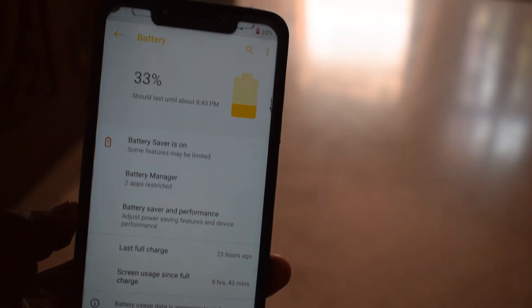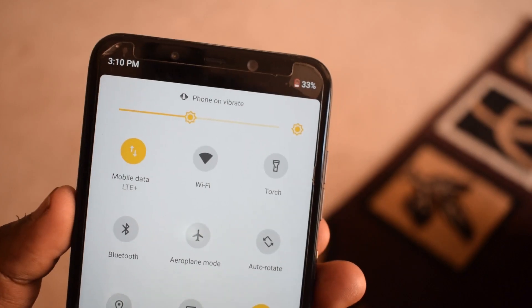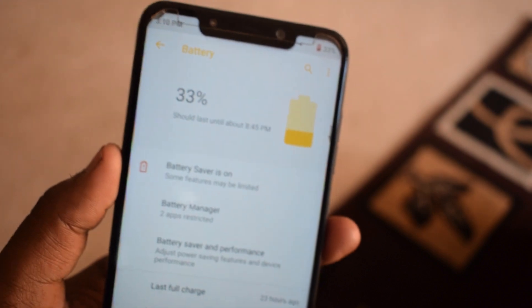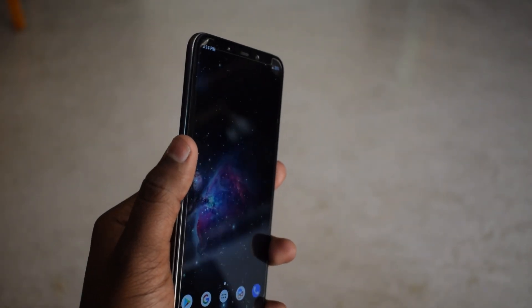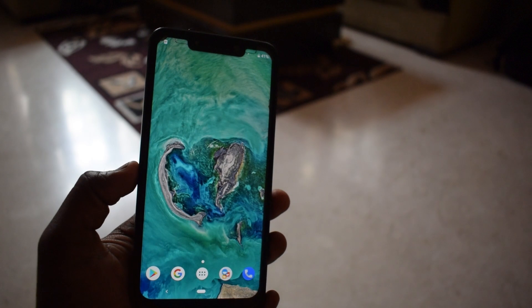For a custom ROM, the battery life is really good. You get roughly around six to seven hours of heavy usage, and if you're not doing heavy tasks you can easily get through a full day. A few other things worth mentioning: face unlock and fingerprint both work really well too.